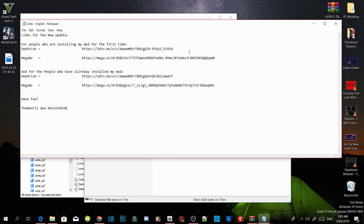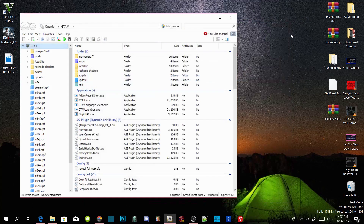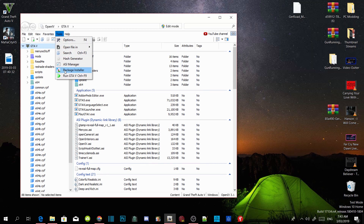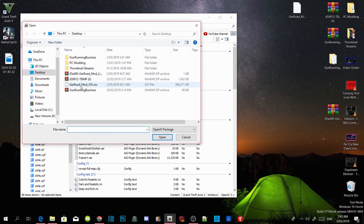I downloaded from Mega so I've already got it. Once you guys have downloaded your file, it will come up as an OIV file. All you guys gotta do is make sure you have the latest versions of the requirements and make sure you have a mods folder too. Now go to your Tools, go to Package Installer, and you will see your OIV file — click on it and open the file.